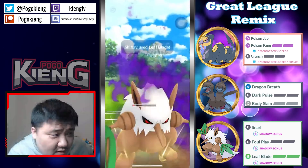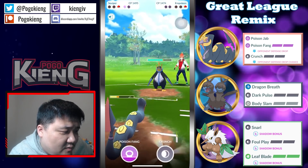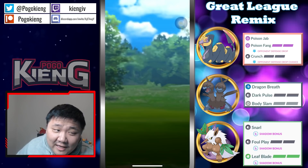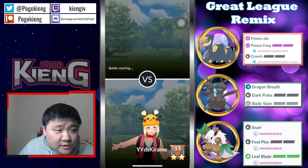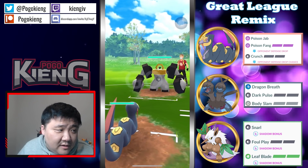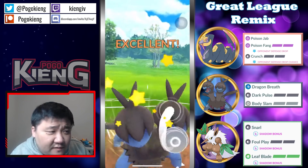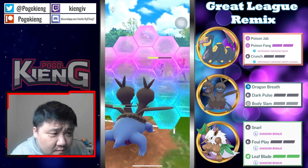Going to throw here — can they survive? Okay, gonna have to switch after this, not gonna be able to get a Snarl through. Obviously get to the Crunch — this is non-STAB Crunch and the Poison Jabs are double resisted. They're going for the farm down and are just barely able to make it. Really really close game there — well played by both trainers. That no-shield on Golbat was honestly the key play.